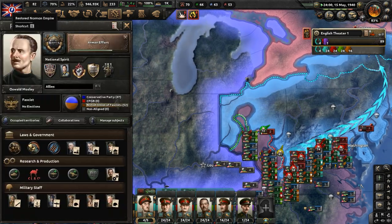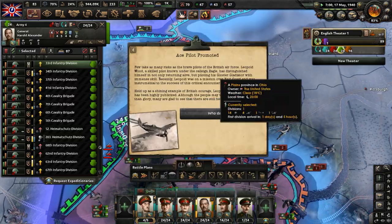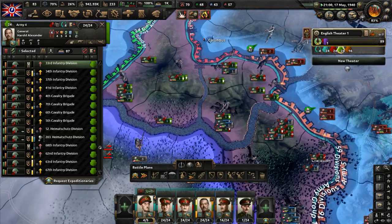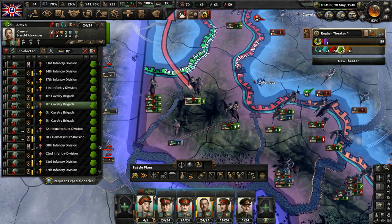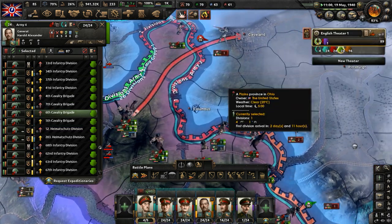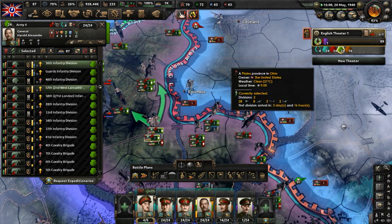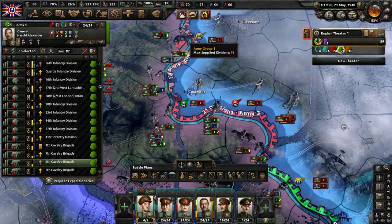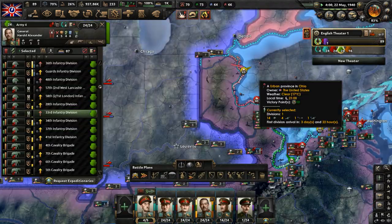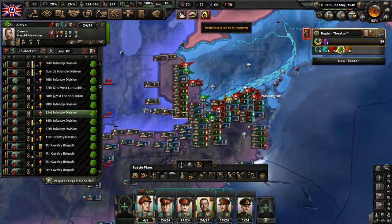Ohio is falling to English troops moving in there. Cleveland and Columbus are going to fall to us. There are some Mexican troops defending Cleveland from the English advance, but it won't be enough — we'll overwhelm them given enough time. We are having supply issues now due to the sheer amount of troops involved in this front.